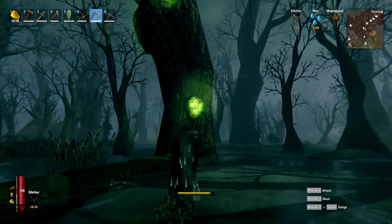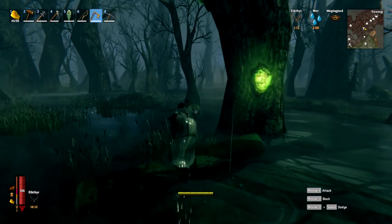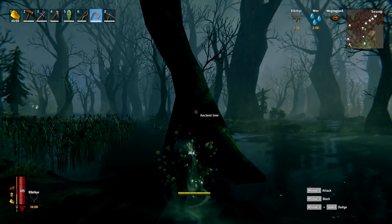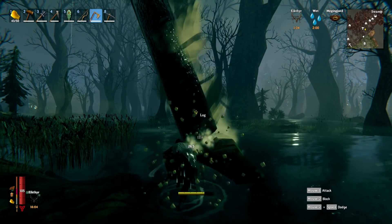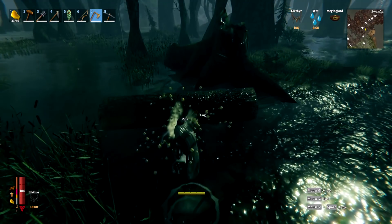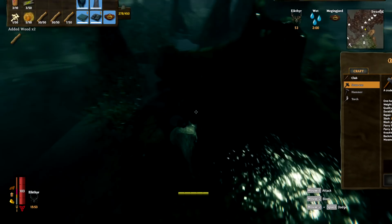Two of the materials can actually be gotten from the swamp, and that is the guck, which you'll find on guck sacks on trees like this. And also the ancient bark — you get ancient bark from ancient trees, so you just need to chop those down. You can do this with just a bronze axe. When they fall, you chop them up like normal trees, and eventually they'll drop ancient bark. I went ahead and got three ancient bark just from that tree right there.